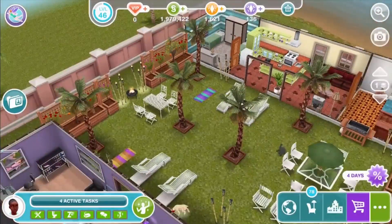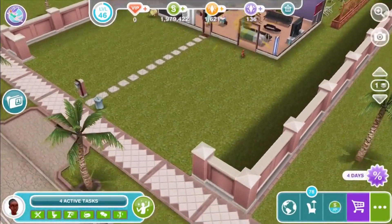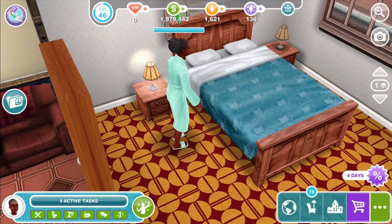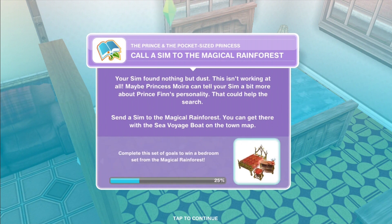We have a one-star bed right next to her, but there might be a two-star bed there — although it'll take her more than six seconds to walk there. Call a sim to the magical rainforest. Your sim found nothing but dust — this isn't working at all. Maybe Princess Moira can tell your sim a bit more about Prince Finn's personality; that could help the search.